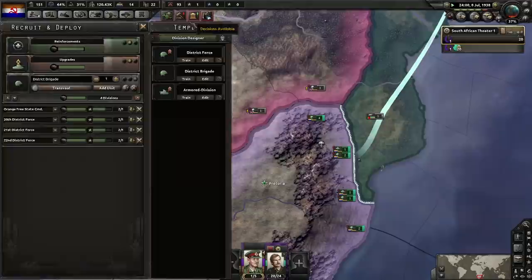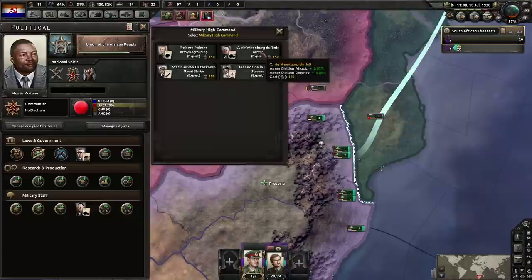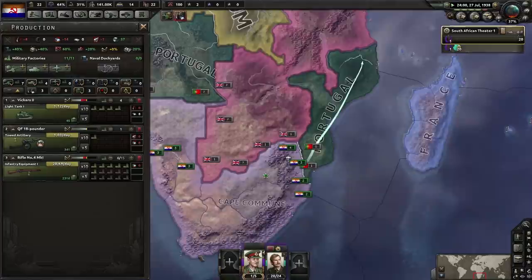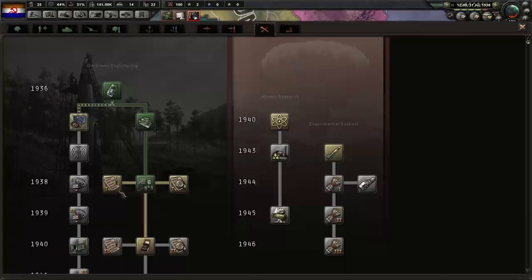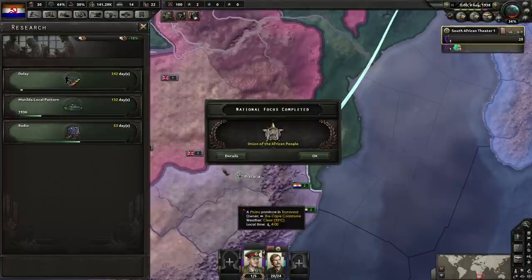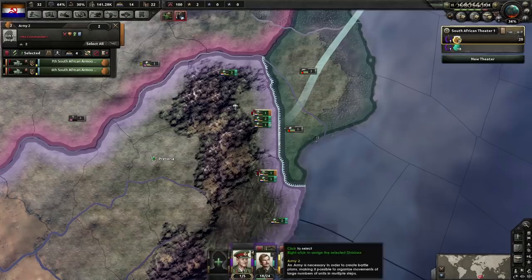Army expert right now would be worthwhile. Then we can go for 'Liberate the Portuguese Colonies.' The beauty of the focus tree for communist South Africa is you get the ability to fabricate on all the neighbors a lot quicker. Then we'll start working on doctrines. Organization is a flat attack and defense value — it just means you can last longer in combat, which is always good. We're maxed out — maybe split some boys off to exercise them.